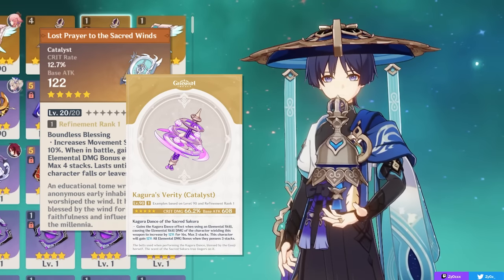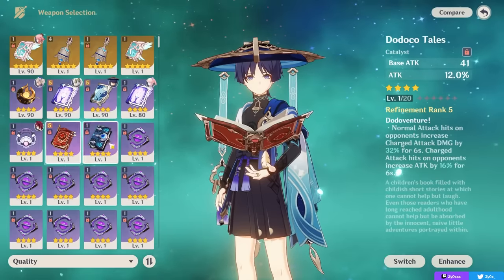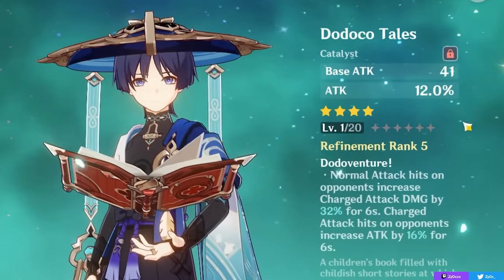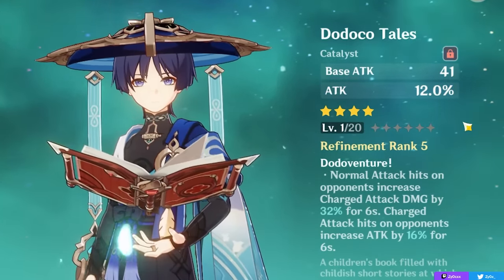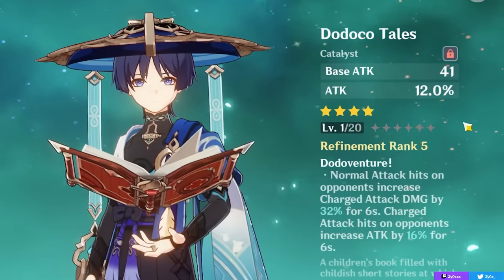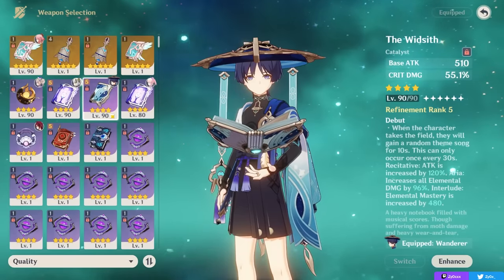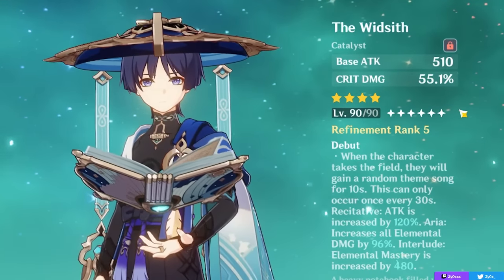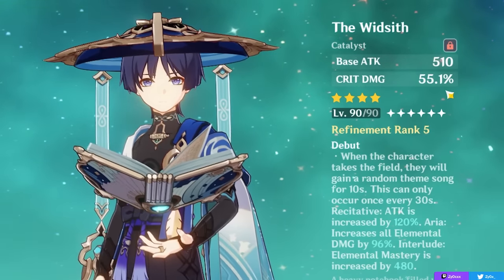For four-star options, he has really good choices. The Dodoco Tales — an old free-to-play event weapon with free refinements — increases charge attack damage significantly, making charge attack spam a great option. At R5 it gives a ton of bonus damage plus ATK%. The Widsith is especially good for one rotation or fast clears, and even for two or more rotations it's still strong — offering crit damage and an effect that gives either ATK%, elemental damage, or elemental mastery on proc.